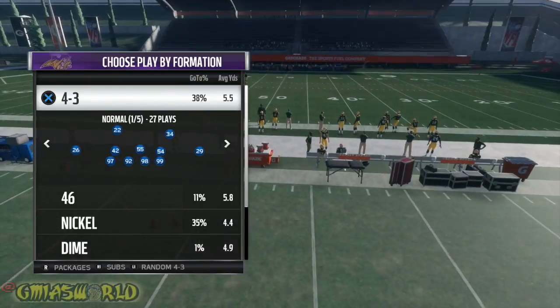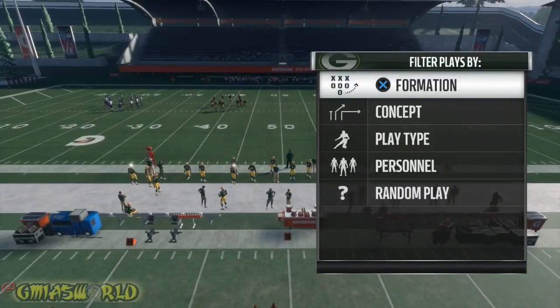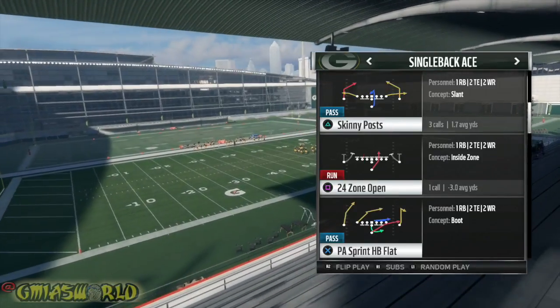What we're going to do is come out in a regular 4-3 normal. I'm going to pick a cover two defense, then I'm going to go to the play that people have been having a lot of issues with. We're going to go to single back ace and find skinny post.